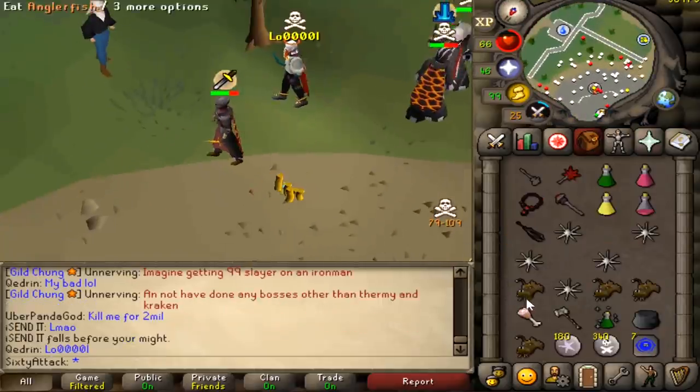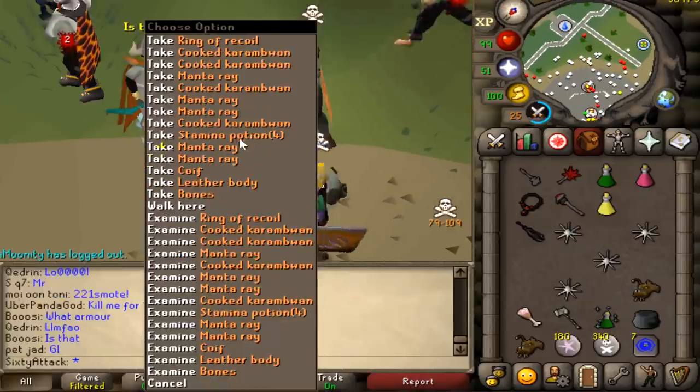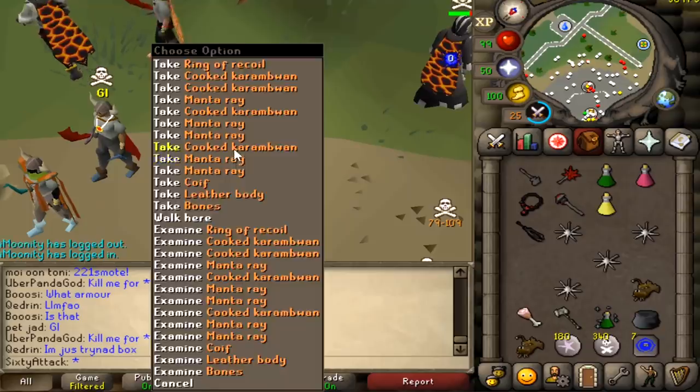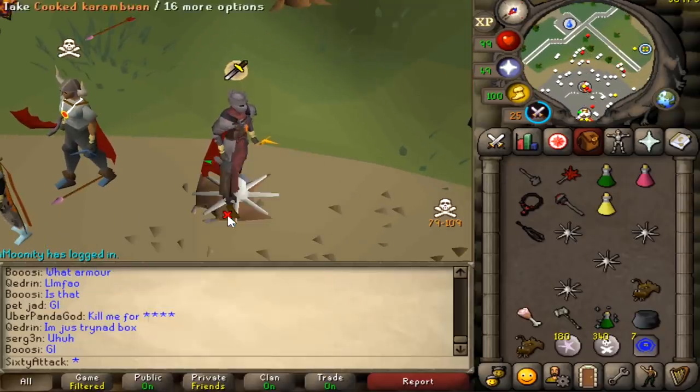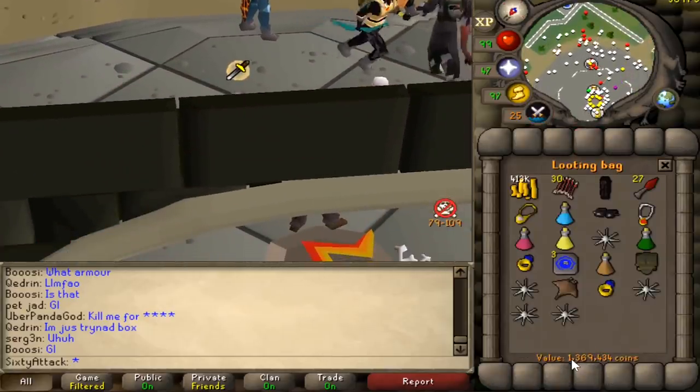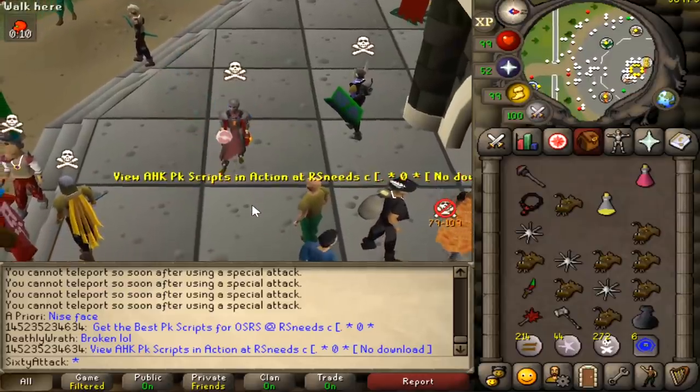Another one, GG bro. I killed that guy with the exact same combo like five minutes earlier — poor lad. I sort of did want him to survive though so I could get the smite potential with the finishing DDS, but the combo was just too much for him. Total loot 1.4 mil this time — a little bit more than before, not bad at all.